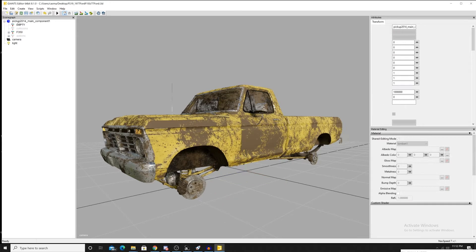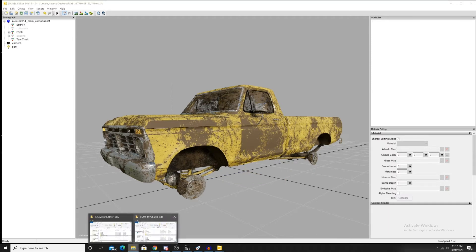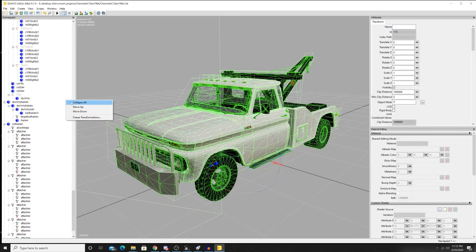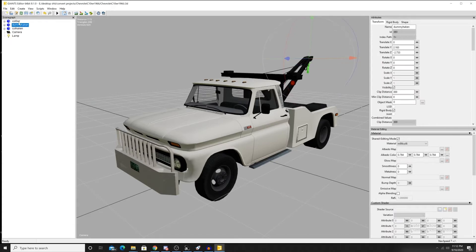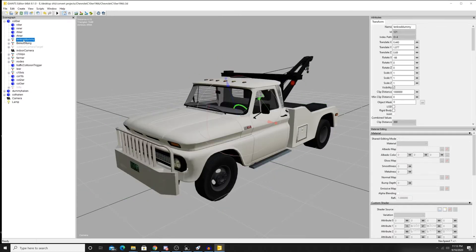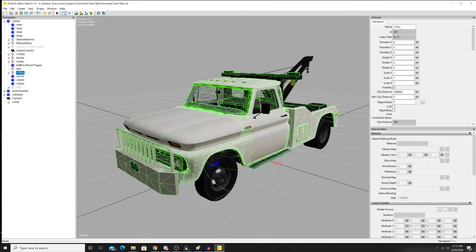Let's go ahead and create a transform group and throw it into the vehicle. Things are in a different language here, but that's fine. We're going to need stuff like the wheels, the steering wheel, lights — I'm not too worried about the lights but we'll take them anyway — mainly just the body parts and interior stuff.